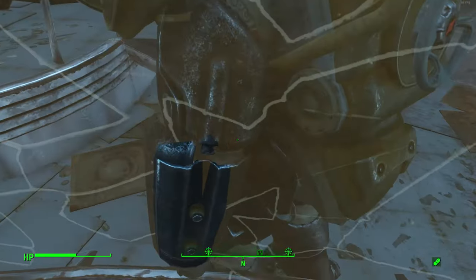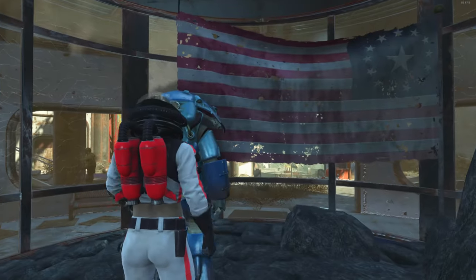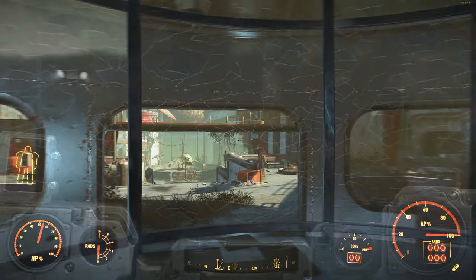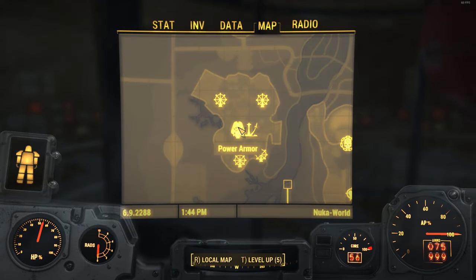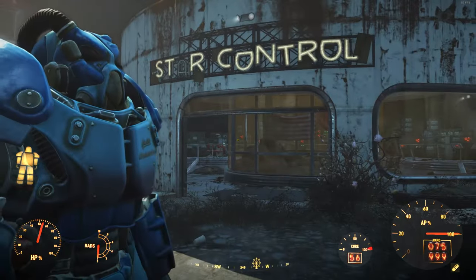At this point you may be asking how do you get the quantum power armor out. That's a very simple question — all you have to do is fast travel to any nearby location. The game actually classes the area as being outside and will allow you to fast travel. That's how you get the power armor out.